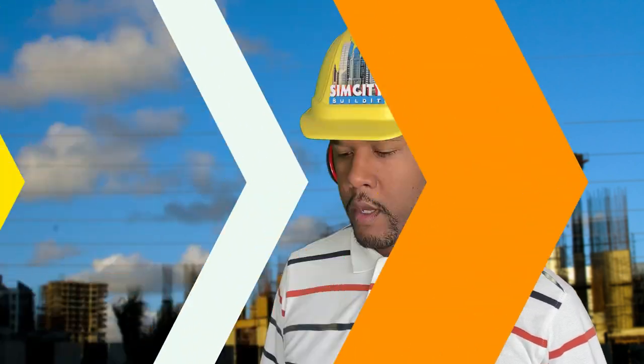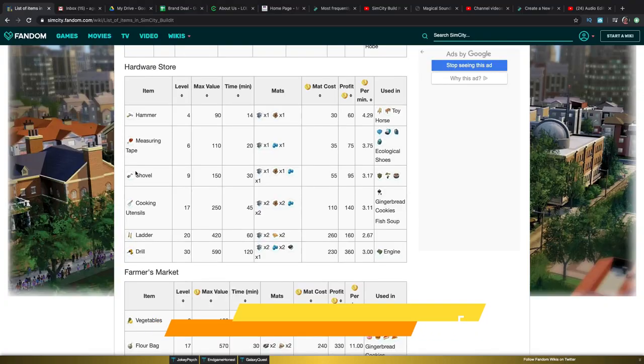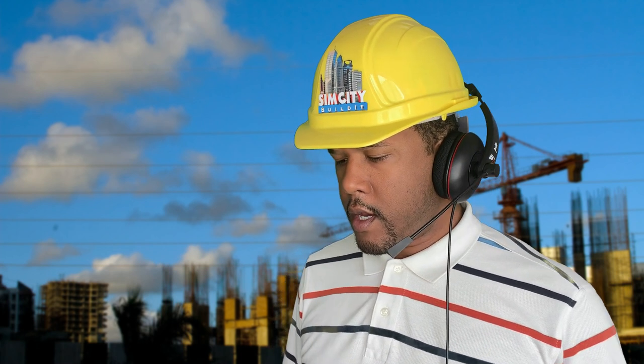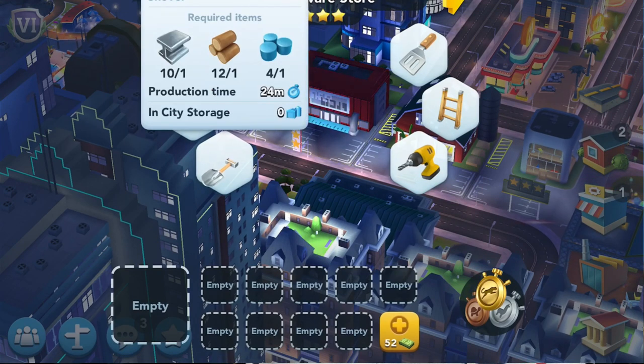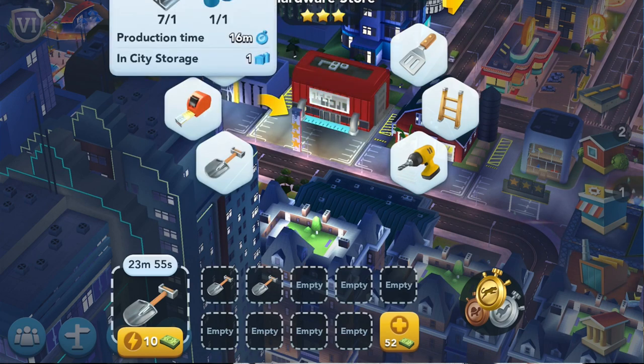Next up you have the hardware shop. Here you're going to make a lot of shovels and a lot of measuring tape. A lot of the recipes, especially in shops like the furniture shop, the garden supply, and the fashion store, use a lot of measuring tape. The farmer's market also uses a lot of shovels for trees and things like that. I would say make shovels, make measuring tape, save them — don't sell them — so that you can use them in other recipes later down the line, just like with the building store.